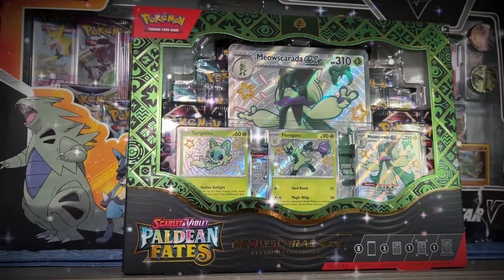Our previous video, where we opened up the same type of collection box, we were able to find one of our chase cards. So can today be the day that we pull another chase card? We shall find out because we are opening up the Meow Skorado EX Premium Collection Box. And this collection box could be the one that gives us the Mew Special Illustration Rare, the Mini Shiny Mew, or even the Mini Shiny Charmander, Mini Shiny Charmeleon, or the Ditto Snorlax, and many other cards that we really want to add to our collection. So sit back, relax. Let's open this Premium Collection Box and let's find out what's hiding inside of these packs.